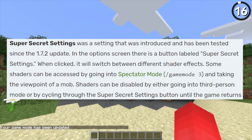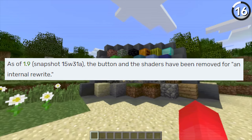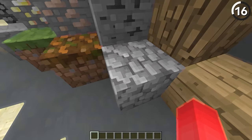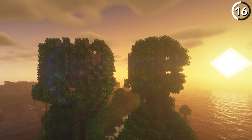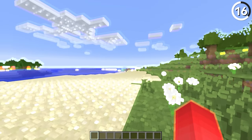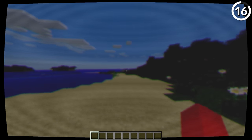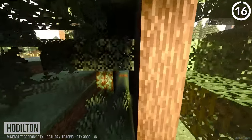In 1.7.2, Mojang added in the super secret settings to Minecraft — and they were apparently such a secret that they removed them in 1.9. When you pressed the button, it would put different shader effects onto your world. While a lot of those were pretty trippy and far from usable, what it hinted at was the idea of having actual shader support built into Minecraft — which would be a really nice option to have, especially for players on consoles. So while I don't think we need all of the super secret setting filters added back in, if Mojang was going to add proper shader support, that's worth revisiting — especially when Bedrock Edition has proper ray tracing. That would just be so cool on Java.